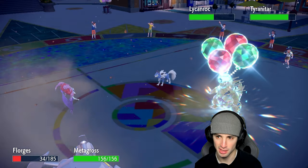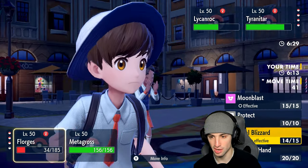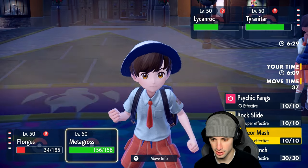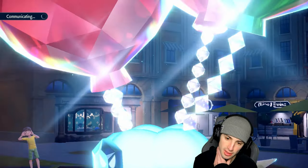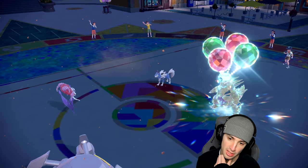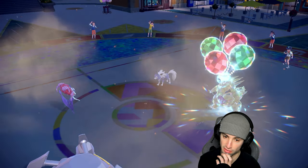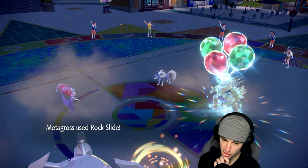I'm gonna go Helping Hand and rip a Rock Slide — that's my play. There's a chance Lycanroc protects and there's a chance it doesn't. Helping Hand into Rock Slide can still do nice damage, maybe even KO. Endure comes out — so it wants Endeavor. But I have Bullet Punch, which is great news. Rock Slide brings Lycanroc down to one HP.